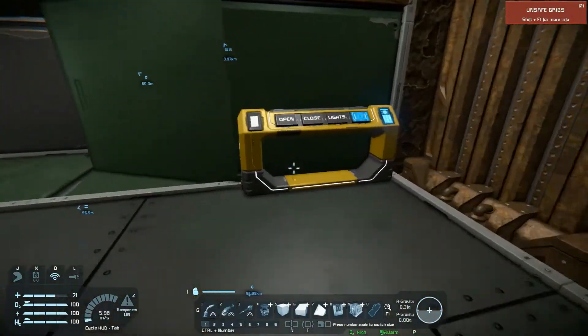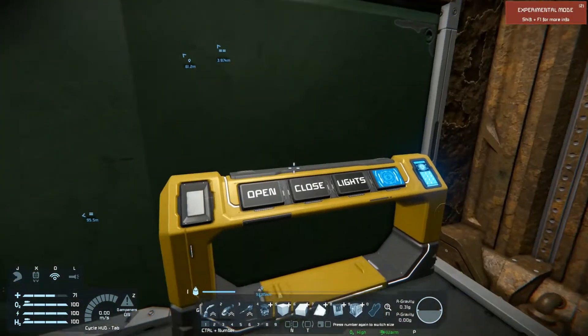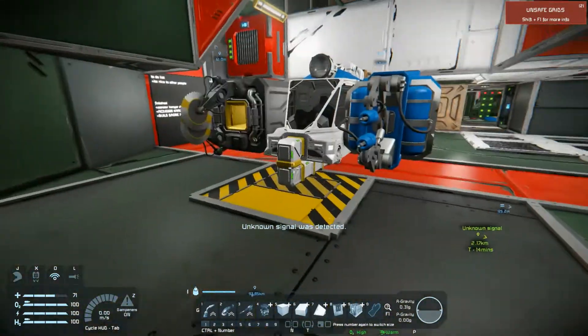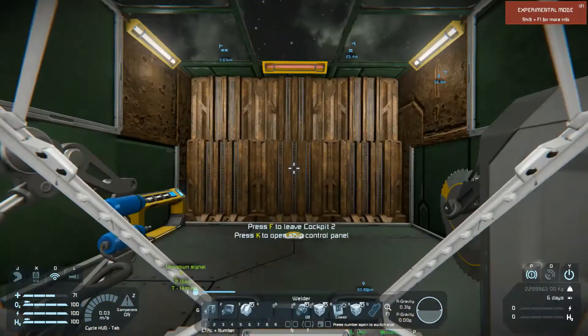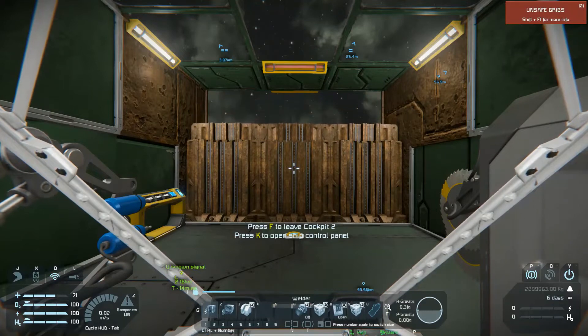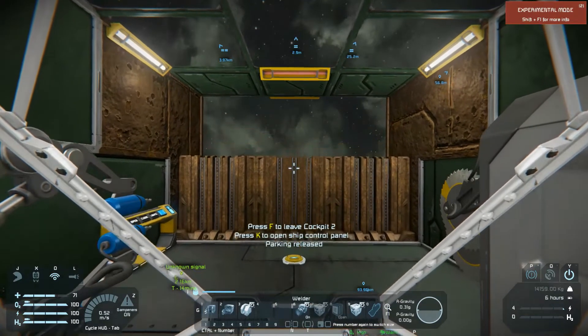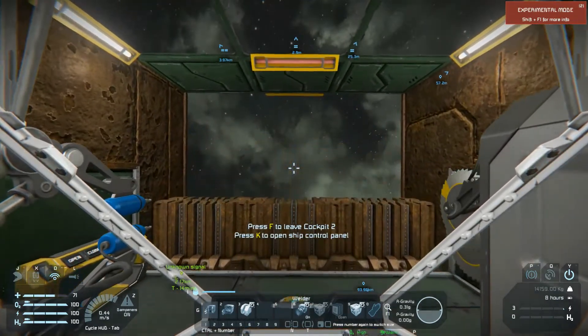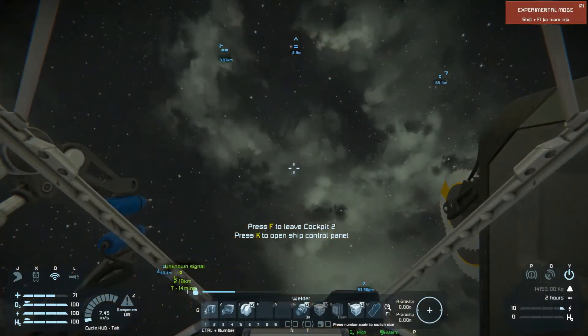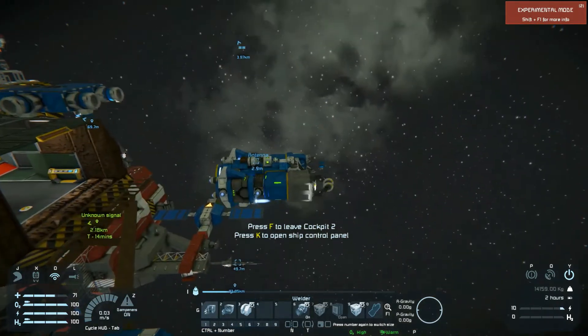This door has buttons. I use timer blocks to open and close the door. I can open the door, get into the ship, and then get out. You can also get into the ship via the HUD bar timers. Start opening the door, then use a timer to take off, and fly out.